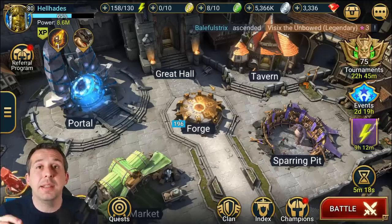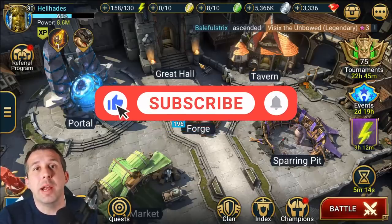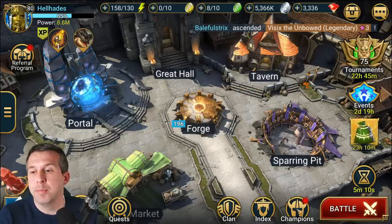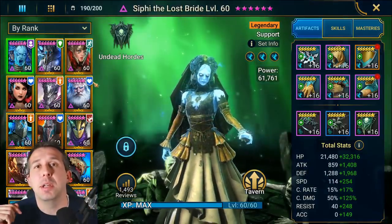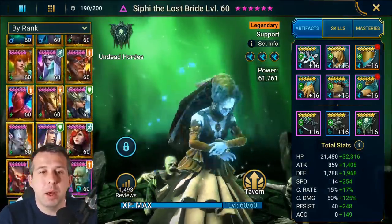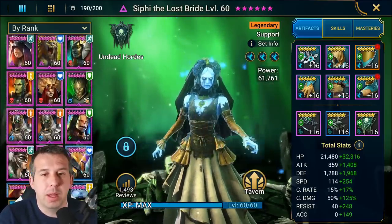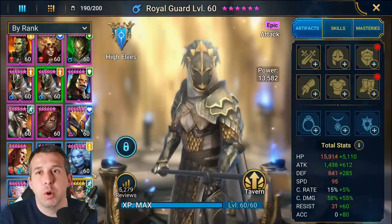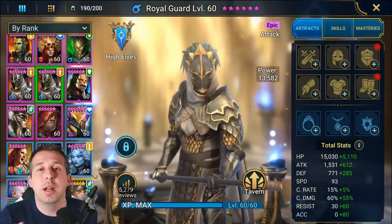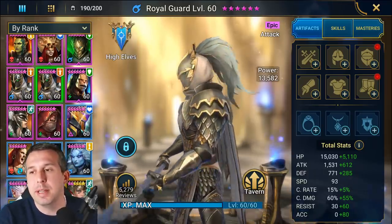Hey guys, this is Hellhades. This is going to be another Raid Shadow Legends video — a guide today on one of the best and most sought-after epics in the game, someone who is the absolute dungeon carry in terms of damage, probably the highest damage-outputting epic in the whole game. I've said it: Royal Guard. How do I not have a guide on this champion?